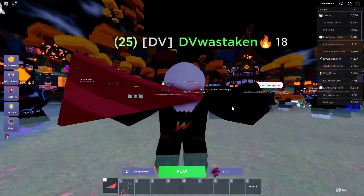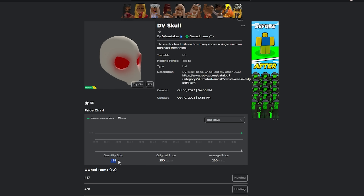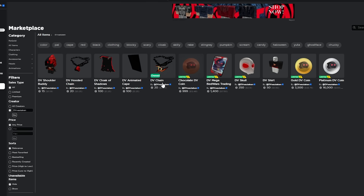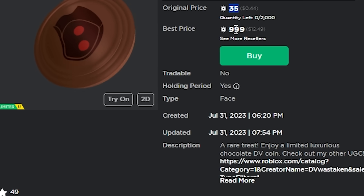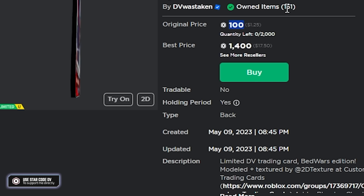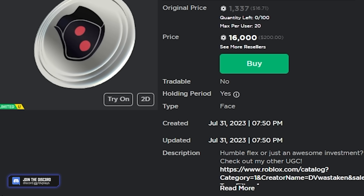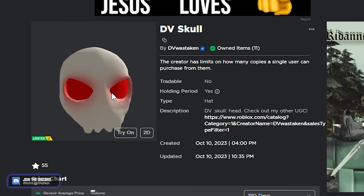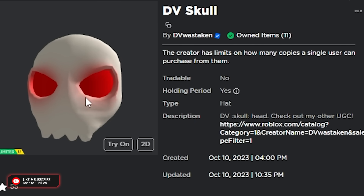By the way, I have a new limited UGC that is now out — it's my DV emote. This is the emote right here, my Discord emote. I've made a UGC that looks just like my Discord emote. There are 4,000 of these available, only 429 sold so far, and it costs 250 Robux. Every single one of my limiteds are worth way more than what they sold for — this one is almost 1,000 Robux. My BedWars trading card was 100 Robux with 2,000 available and it's going for about 1,400 now. Another one was originally 1,300 and is going for 16,000 Robux.